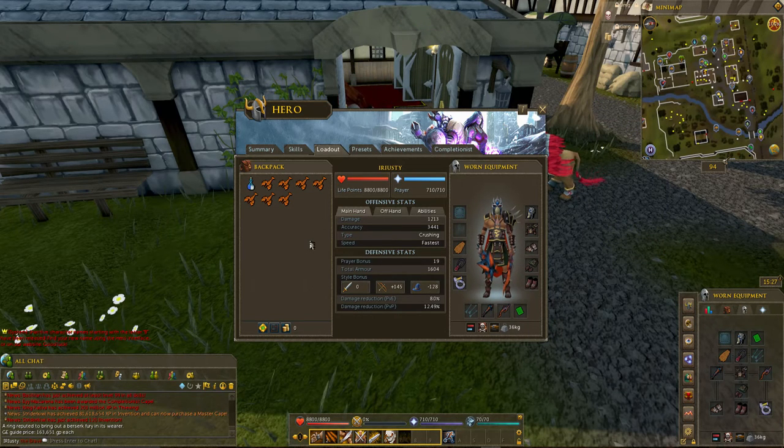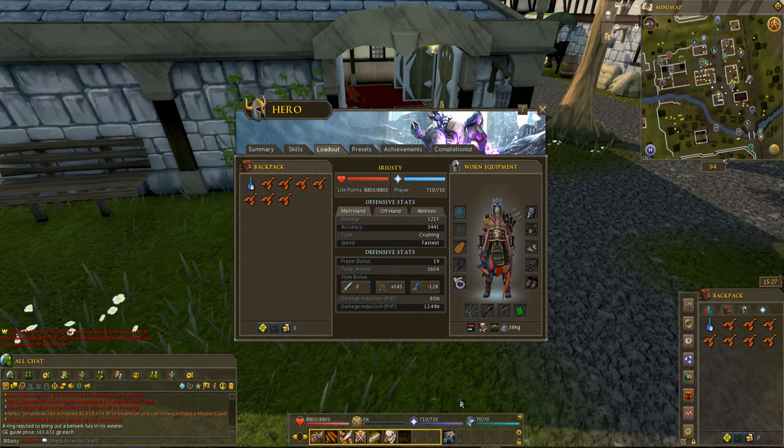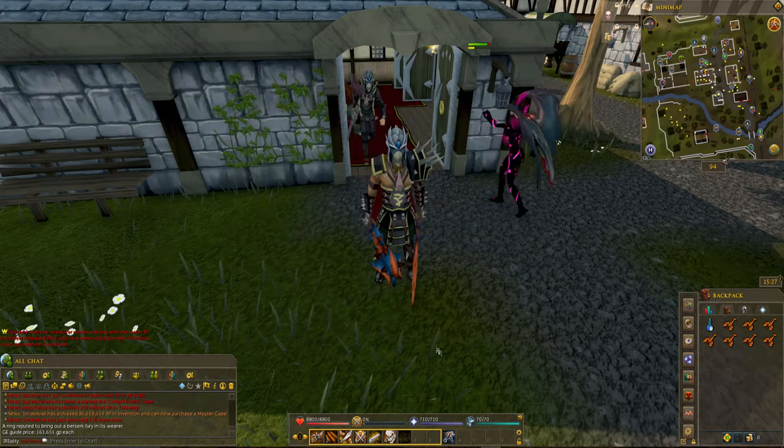For your inventory, I just use lobsters since these monsters don't deal very much damage and they're not very high combat. I also have a super melee potion that I drink. This is pretty much what I recommend, but you can use whatever you like — they're not very hard monsters to kill.